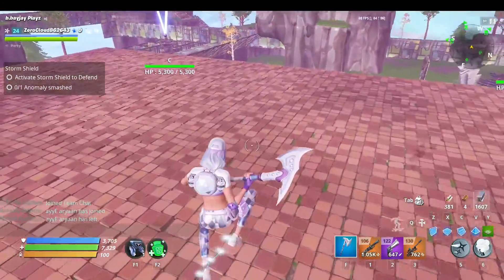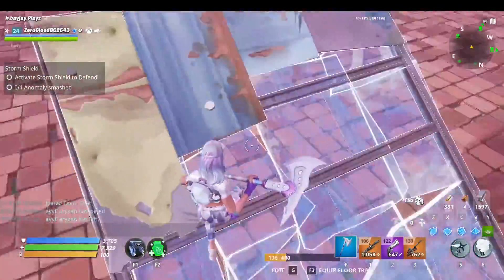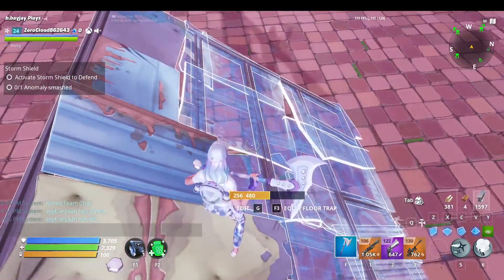All you need for it is a ramp. I've always used just a pyramid edited like this, but I think you can do it with stairs too. I'm gonna do it with an edited pyramid for now.